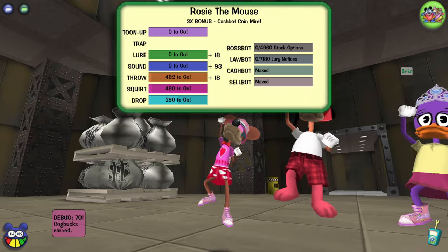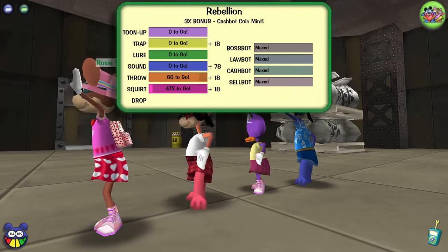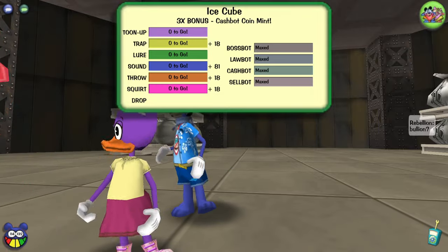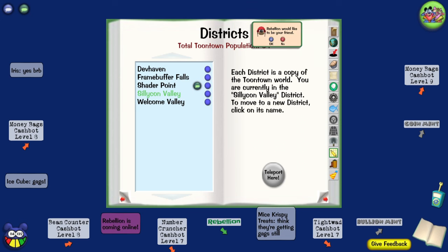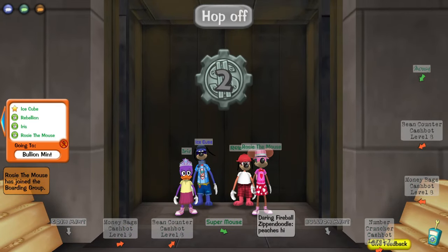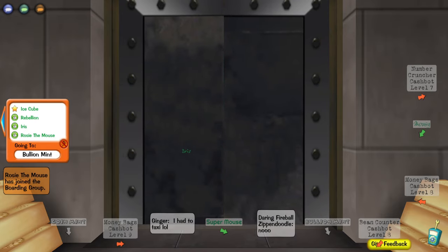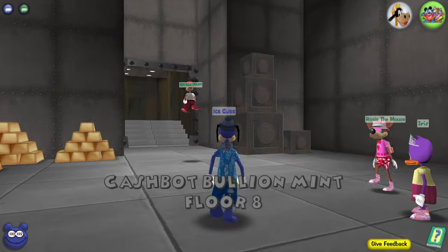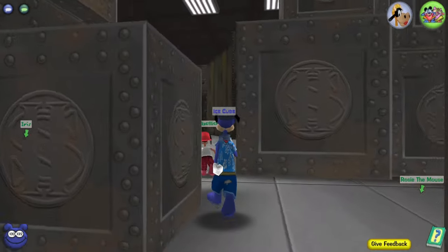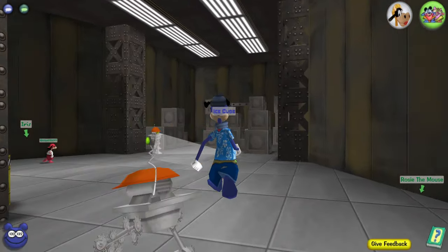I'm maxed so I have nothing to gain from this except for fun, exclusivity, and experience. These people want to do a bullion? We could just go right in. We've got to get gags first - we must get our gags. We're making friends today. Let's go get our gags and here we go. This is the bullion mint, the hard mode for the Mint Auditor. I really hope we get the craning mini game. Just like the Sellbot Factory hard mode, we have orange colored goons.